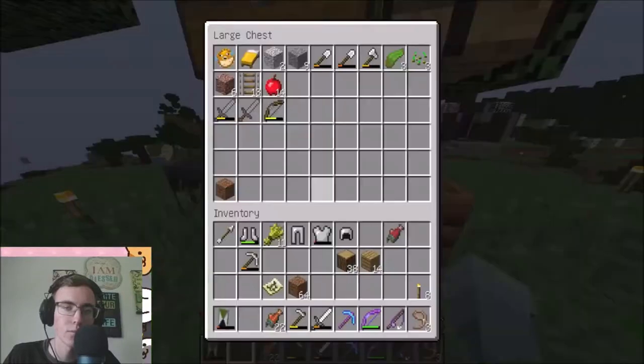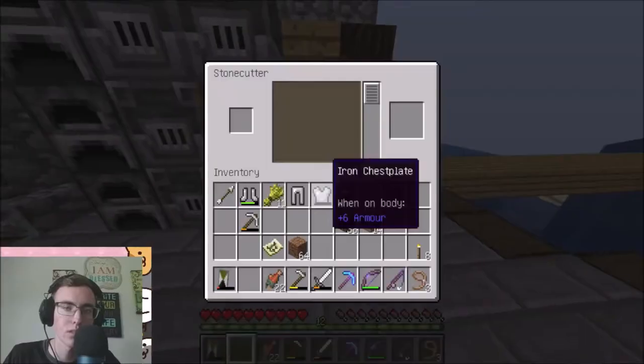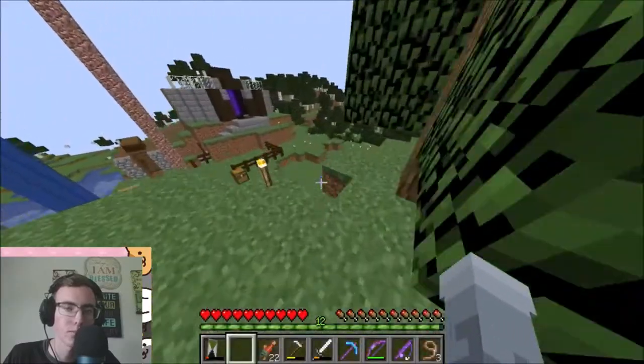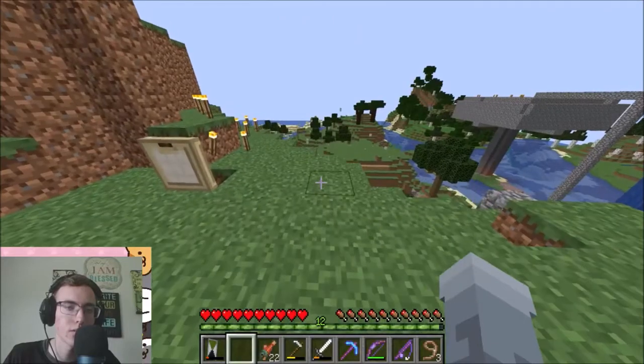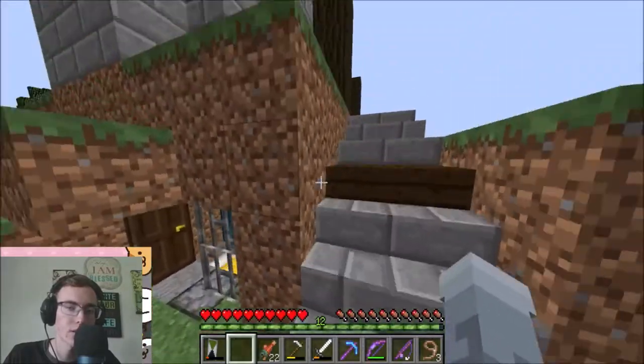These are some more chests — these were from like the start of the server. And some of these stonecutter things. The composter right there. This is where our cow farm used to be until someone killed all of our cows. It was my brother, by the way.